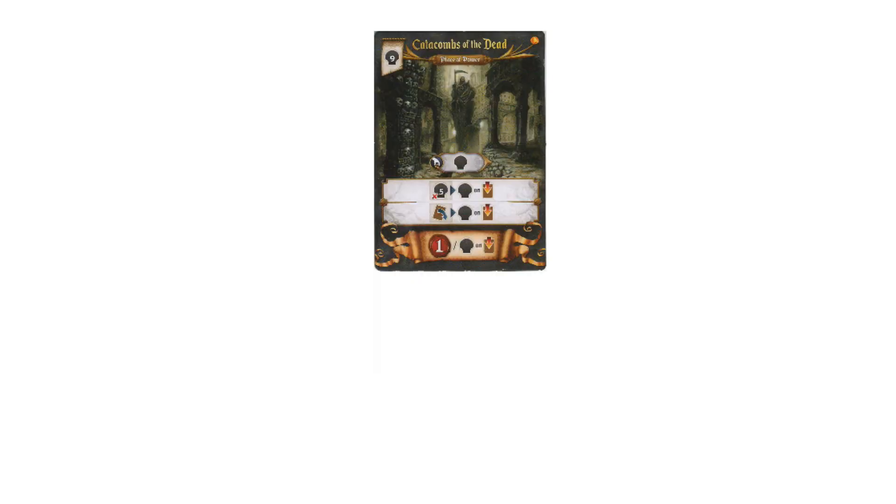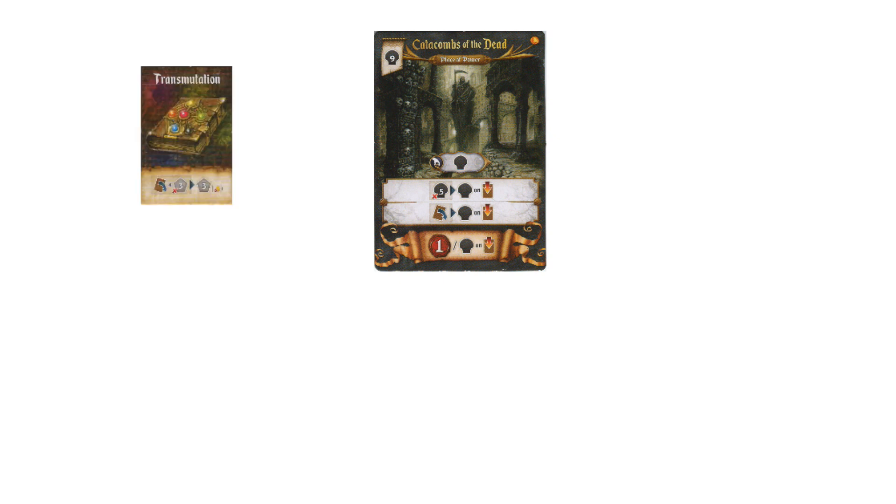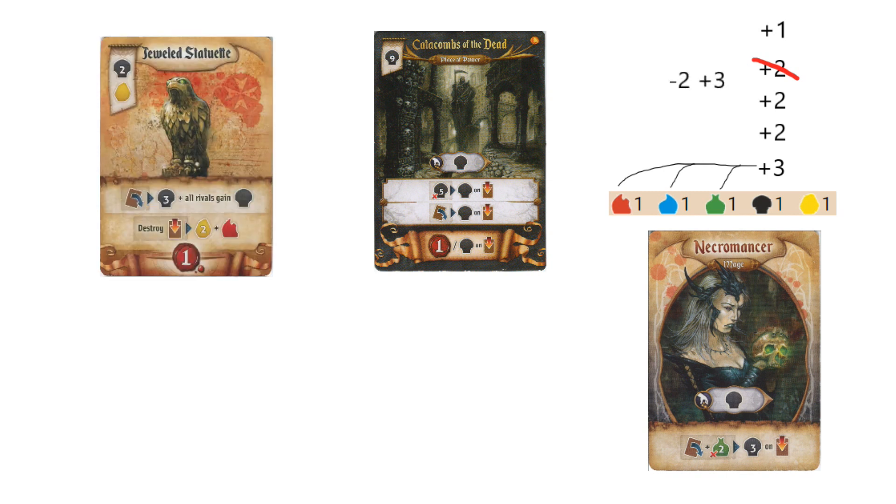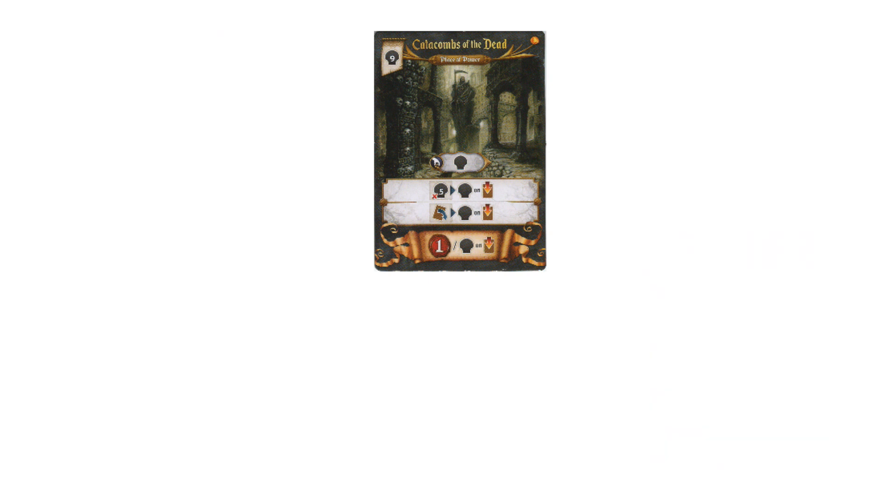The 3rd easy way to win is with the Catacombs of the Dead. Getting this place of power in the first round is ideal, and the easiest way to do so is with the Transmutation magic item. Transmuting your other starting resources to black allows you to have enough to afford it by discarding your entire hand. If your Mage is the Witch or Necromancer, then you only need to discard 2 cards from your hand. It's also possible to build Jeweled Statuette first while discarding your other 2 opening cards, which would be the perfect situation. If bought in the first round, and you assume the game will last for 4 rounds, then it's producing 4 guaranteed points for only 9 resources, while also producing 3 black itself.